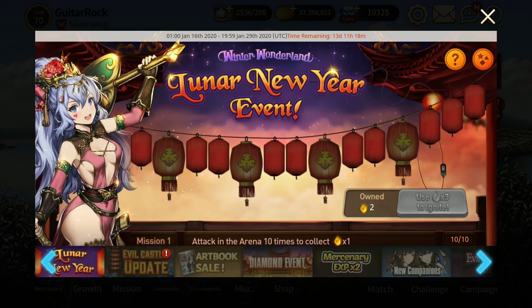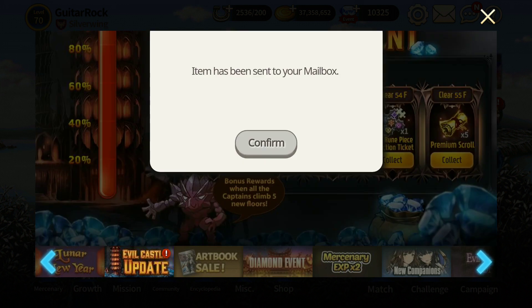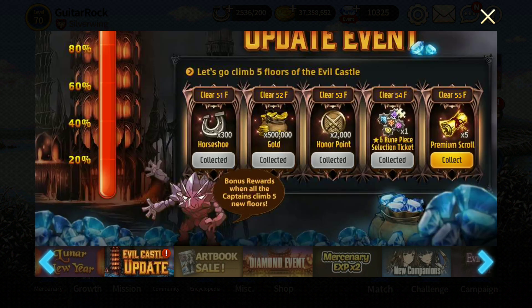If you guys have not yet done the event, make sure to do all the evil castle because this special event will last until January 22nd. Apparently you get all of this, and if 100% of people complete it, you get diamonds — you get 600 diamonds. I don't even have to participate and my server has already gotten 600 diamonds. Make sure to collect everything and help your server. Whether you are in Global, EU, or Asia, make sure to do it as soon as you can because this event will last approximately one more week.